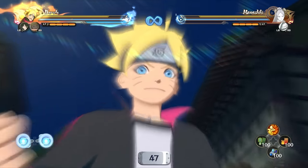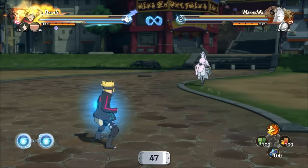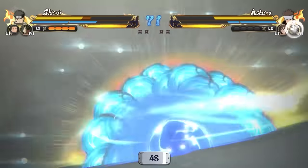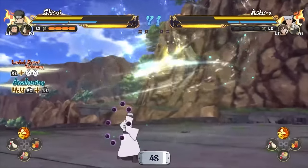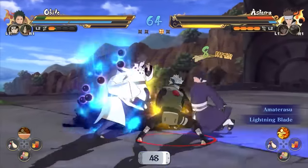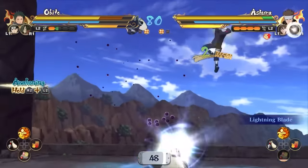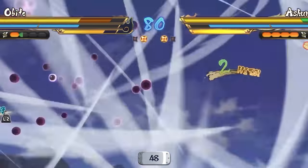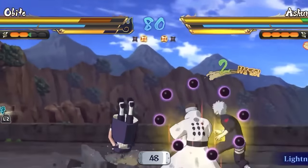Awakenings last for a lot less now — only 15 seconds total, down from 22 seconds in Storm 4. When you reach 40% health and unlock the possibility of an awakening, you usually get full chakra. However, it now seems limited to once per match per character — if the same character hits the awakening threshold again, they don't get the full chakra anymore, encouraging you to switch more often.